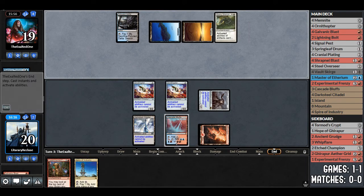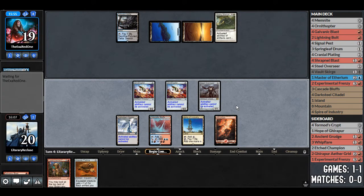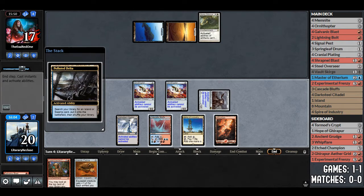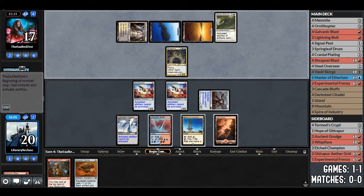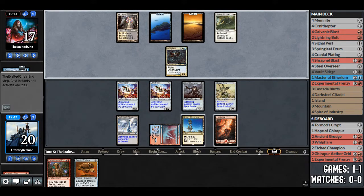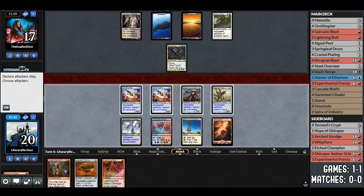We're going to play interactive and try to stall until we get Experimental Frenzy. That's not a land — it's Cranial Plating, which we can't activate. We attack for 1 and pass. After being flooded last game, I'm praying for a land. Dark Skull Captain — that's pretty good. All we need is a land. We play Signal Pest and pass. Can't even attack for 1 now. Opponent passes. We draw Lightning Bolt — I think we just pass and hold it up in case they have a Spell Queller.